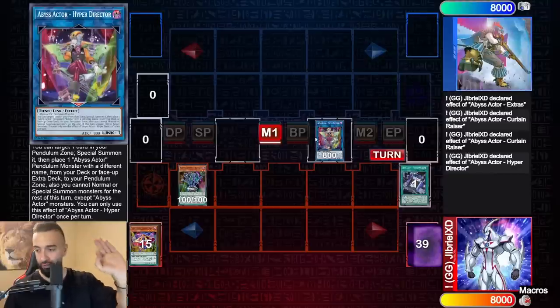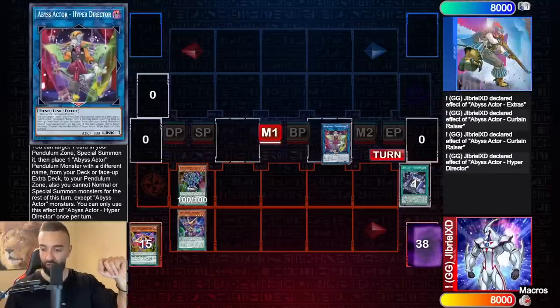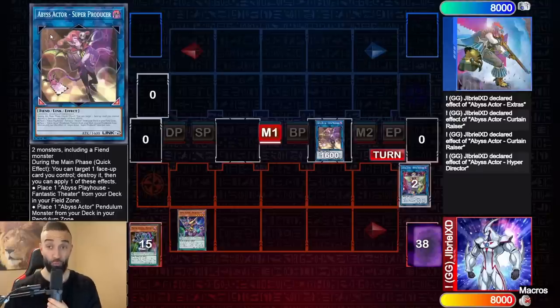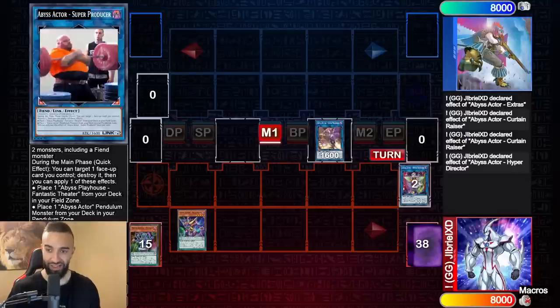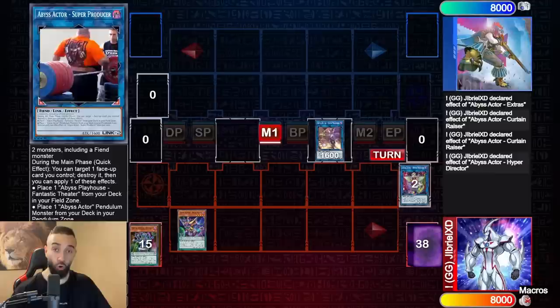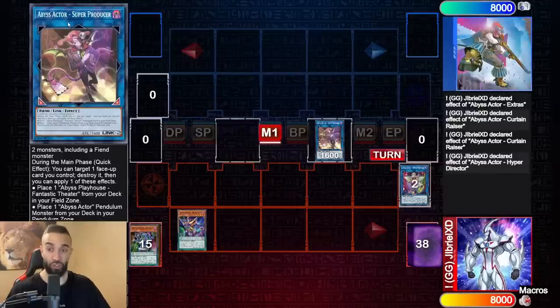This is a one card combo. You're gonna get Wild Hope and then make Abyss Actor Super Producer. Look at this guy — Abyss Actor Super Producer has a six pack and can deadlift more than Ruggles, me, and Goku combined. That's a jacked actor.